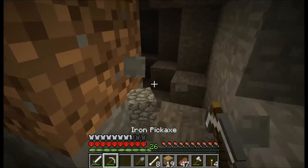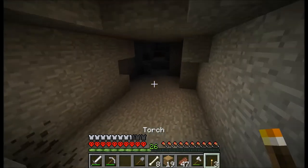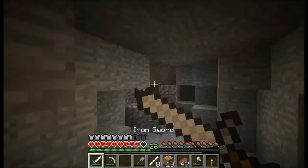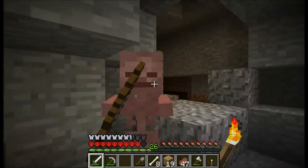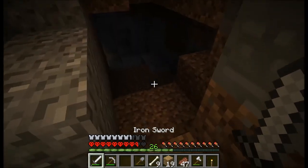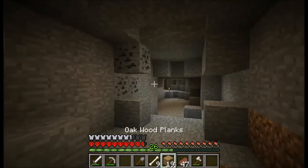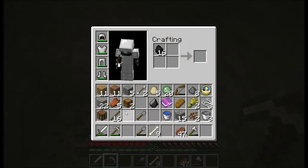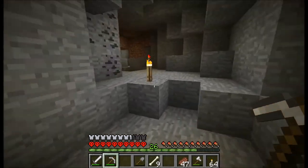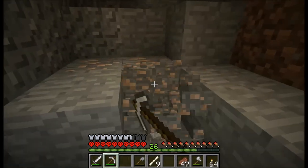Oh, I can switch to iron now. I need to mine up some more coal in a minute. I wish I could shift-click everything into the crafting table or control-click stuff into the crafting table — then I could just arrange it up there and make it a lot simpler. I feel like I ran past a couple of things.